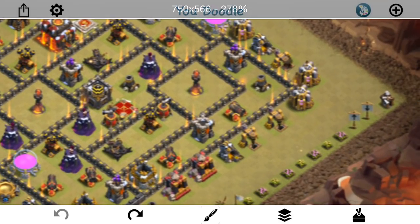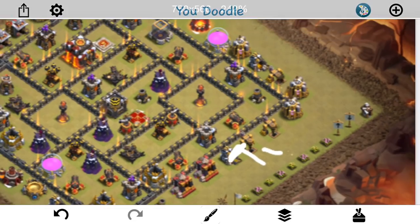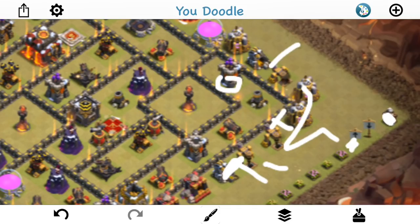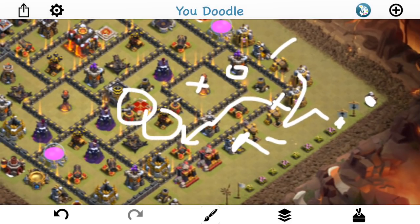The plan is I'm going to drop down a Valk right here, try to take out these two buildings, maybe a wizard behind if I need to, baby dragon up here, drop down the queen, let her take out that builder's hut, drop it right here — she'll take out the builder's hut, step up, take out these three buildings. I'll drop the wall breakers in right here, and she should step up and target the archer tower, come inside here, take out the inferno, start making her way south. At which point I'll poison the CC and the queen — I have two rages for her, plus her ability of course, so should get that stuff taken out.